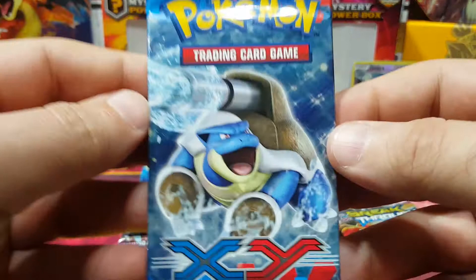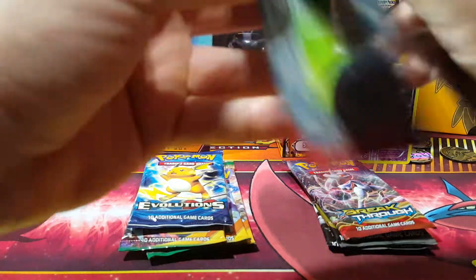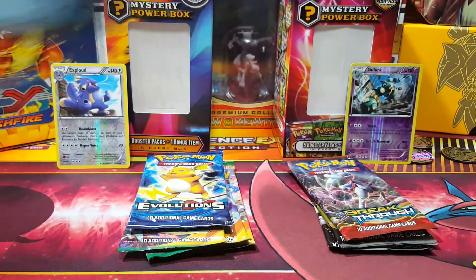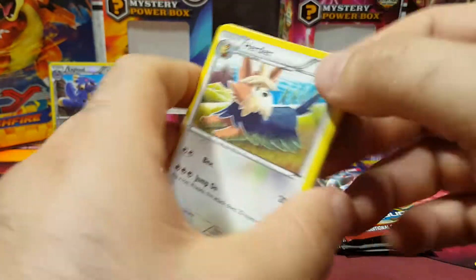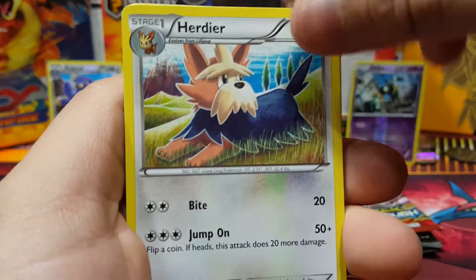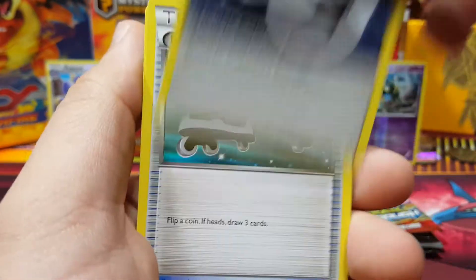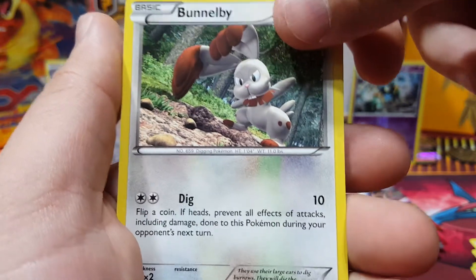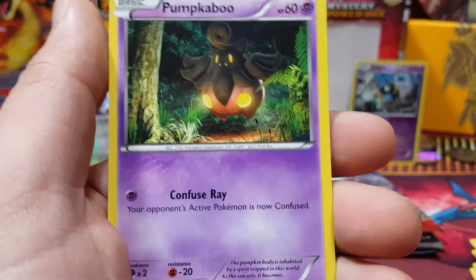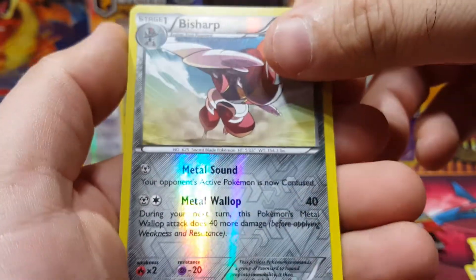Let's open the XY Base set — Blastoise, there's a good luck charm right here, I hope. DCE, Roller Skates, Chespin, Inkay, Phantump — there's actually cool artwork on Pumpkaboo. Fishious Rend — that's another reverse rare. What's up with all these reverse rares? Beedrill. Okay, come on, they need to hook it up.